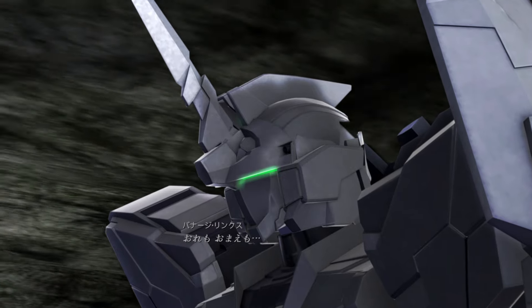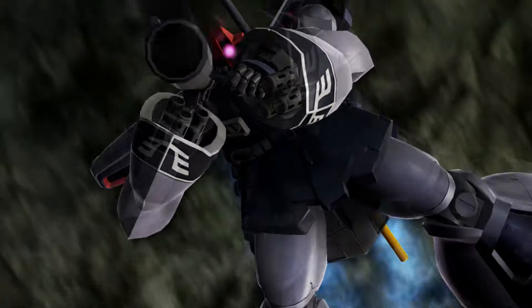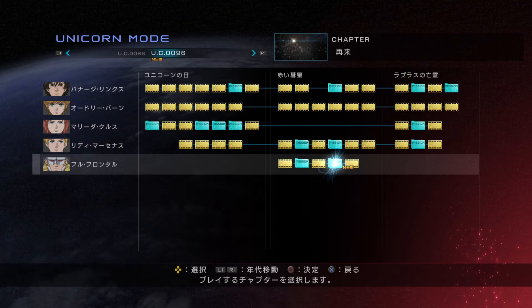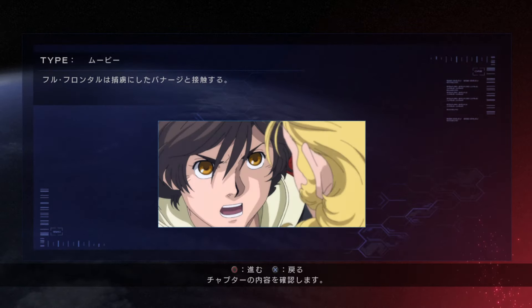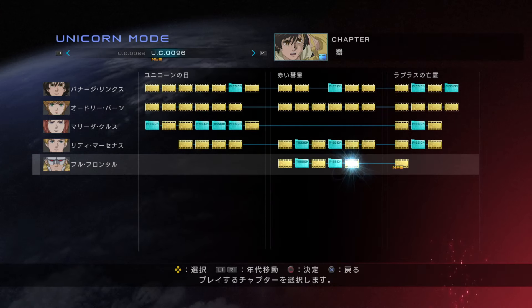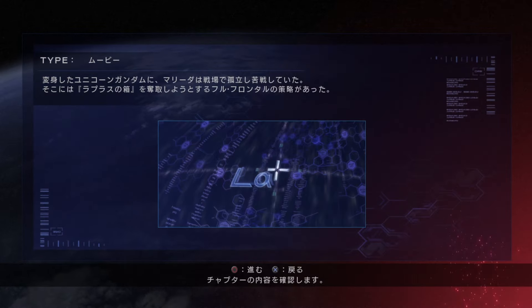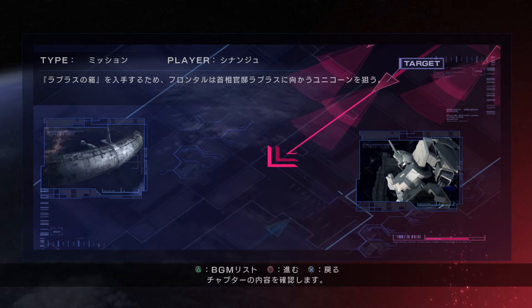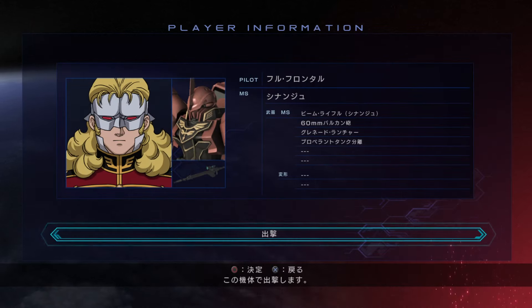The main mode is where you play through the story of the anime, and is called the Unicorn mode. But rather than playing through a linear campaign, it is instead split up into the different main characters, and you get to experience the main story from their perspective through a variety of cutscenes and missions. When you first play through it, you can't just select one character and play through only their story. The missions and cutscenes unlock in a more or less linear way, and will sometimes force you to play basically the same mission twice, but just from a different perspective.